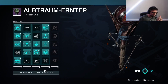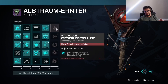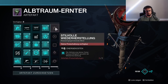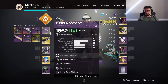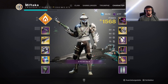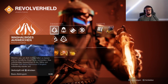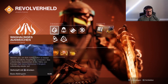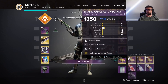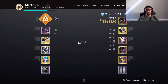Dann gehen wir nochmal kurz zum Artefakt: Dieser Mod fehlt mir noch, ich brauche noch ein Level-Up. Und zwar ist das die Stilvolle Wiederherstellung: Die Aktivierung deiner Solarklassenfähigkeit gewährt Wiederherstellung. Das ist im Endeffekt das Gleiche, was der Titan mit dem Sonnenfleck macht – wenn er im Sonnenfleck steht, triggert er Heilung. Das könnt ihr mit dem Jäger-Dodge dann auch triggern: Wir weichen aus und kriegen dann unseren Heal. Dann haben wir auch einen guten, starken Heal auf dem Jäger. Aktuell ist das einzige halt Lebensquelle, deswegen habe ich das mit reingenommen, damit wir wenigstens etwas Heal haben.